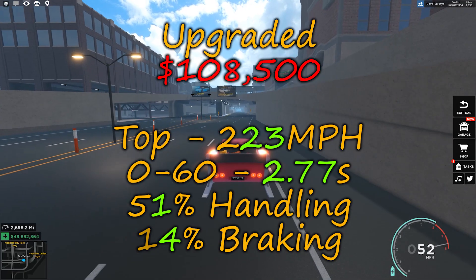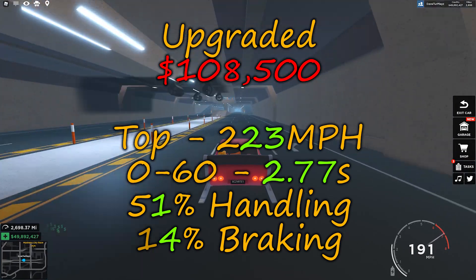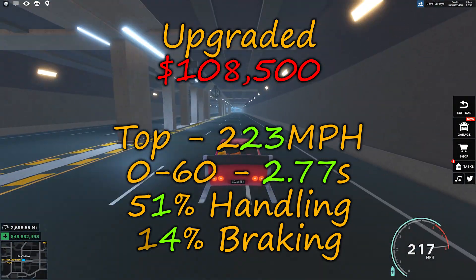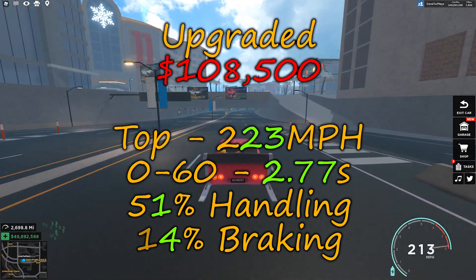With a little upgrade of 180,500, a fully upgraded Slay will reach speeds up to 223mph, with 0-60 in 2.77 seconds, having 51% handling and 14% braking.